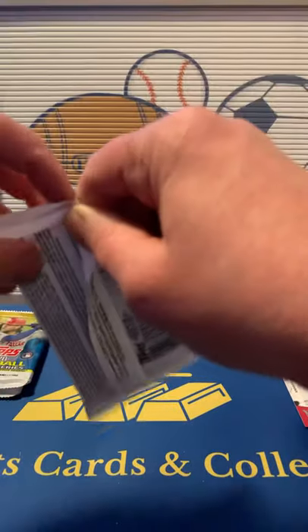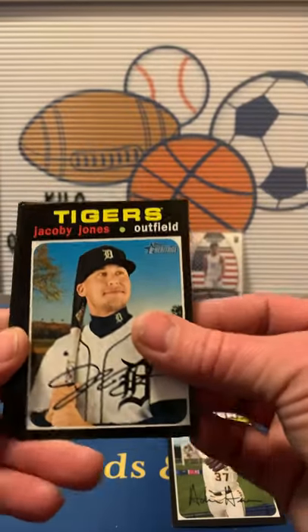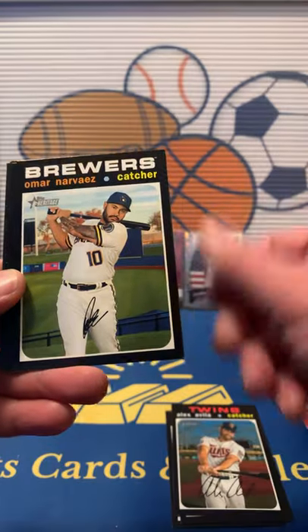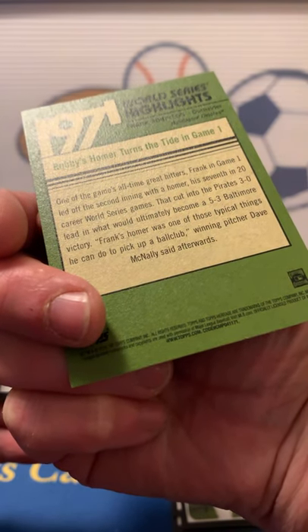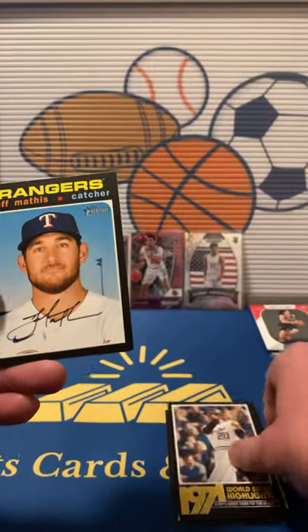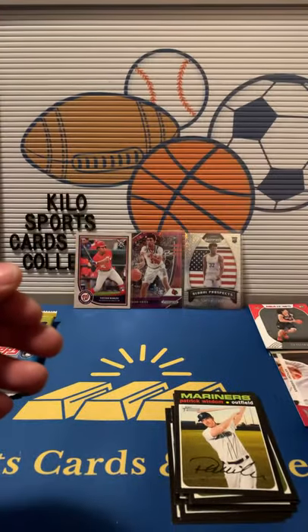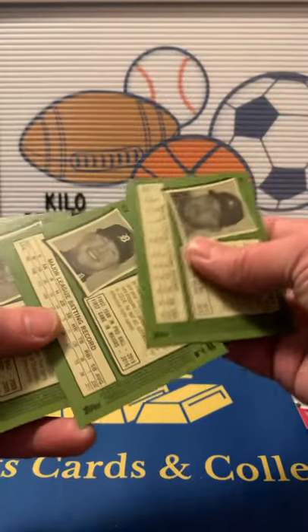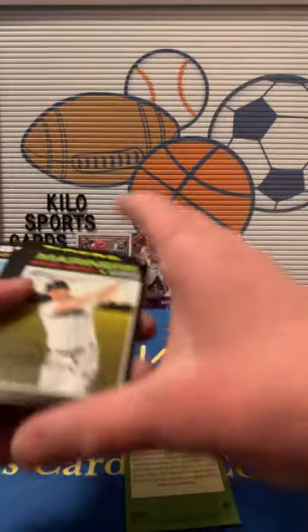2020 Heritage High Number — kind of feels a little fat but could just be the thickness of the cards. Adrian Houser, Jacoby Jones, Alex Avila, Omar Narvaez. We got a World Series Highlights 1971 — oh, Frank Robinson. I was like, who's Robbie? Didn't recognize him. Jeff Mathis, Yasiel Puig, Patrick Wisdom, and Danny Mendick. Let's see if we got any short prints.